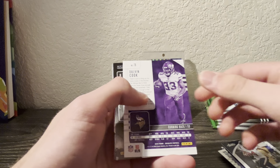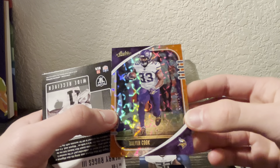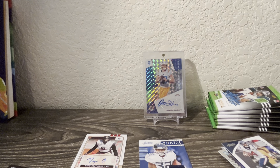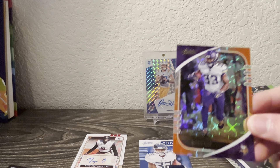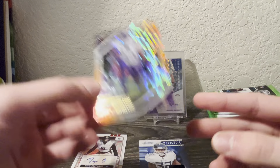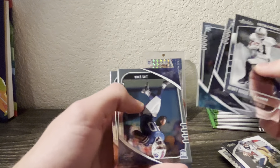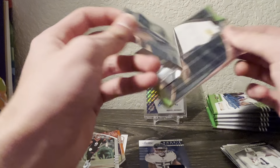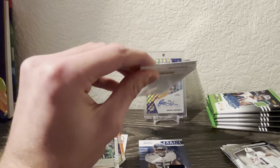Kelsey - whoa! Dalvin Cook. Let me see what parallel this is. This looks like the red squares parallel and this is to 149, so this one is 58 out of 149 - cool card there, actually. Got Henry Ruggs - unfortunate. Chenault, Moss. Joe Burrow - cool one, definitely one of the better if not the best rookie to get from this class, probably between him and Herbert, maybe Hurts now too.